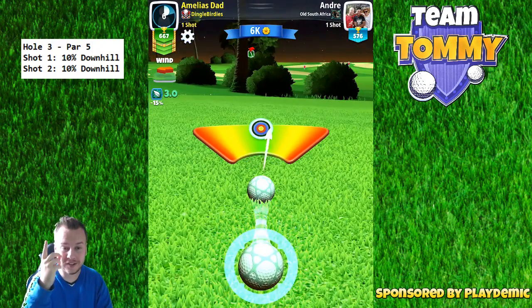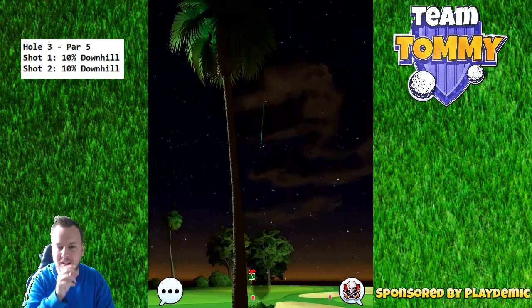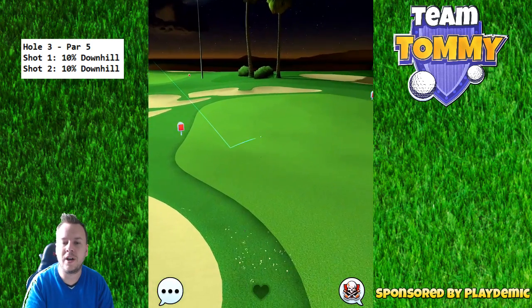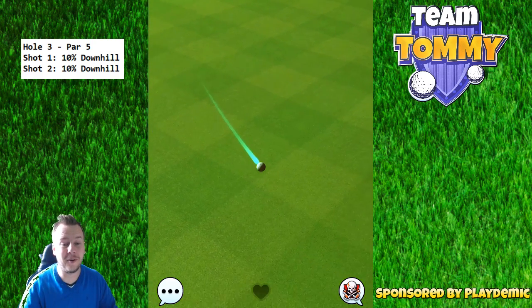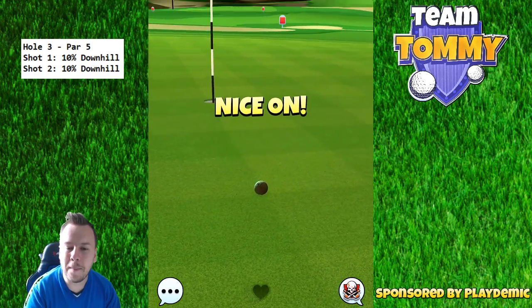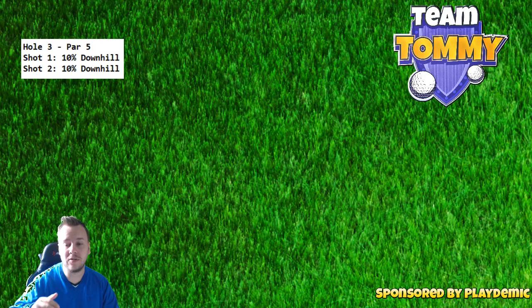10% downhill, as you can see noted on top. Downhill means you have to add to your adjustment, as the ball is going to be affected more by the wind. Get the text guides by signing up at patreon.com/golfclashtommy, and visit golfclashtommy.com for more Golf Clash related content — links in the video description below.